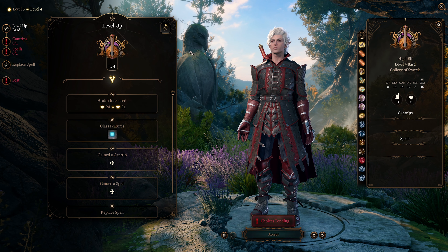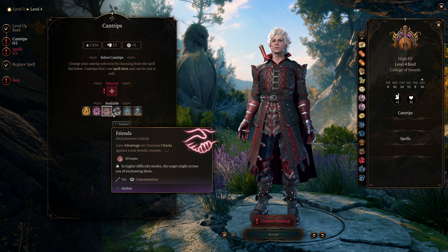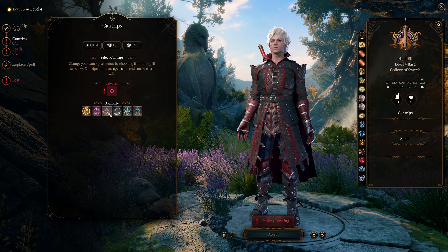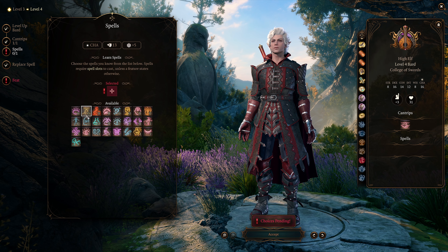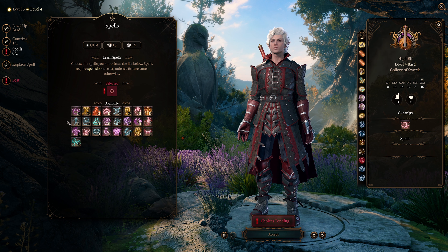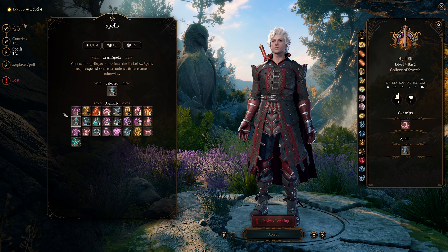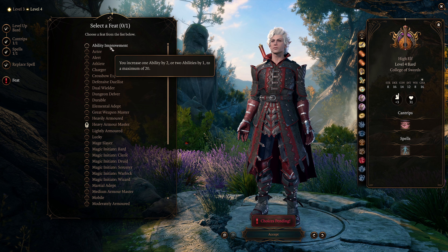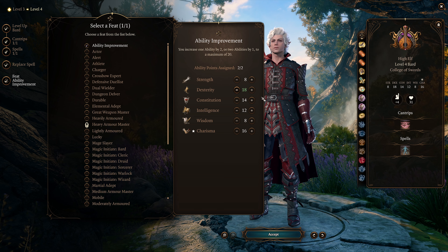At level four we get an additional cantrip and a feat. For the cantrip you can go with Friends or Minor Illusion — both are useful, though be careful with Friends. If you selected Hold Person at level three, you can pick up Invisibility or Heat Metal here since both have good uses in Act 1. For our feat, go with Ability Improvement and raise Dexterity to 18.